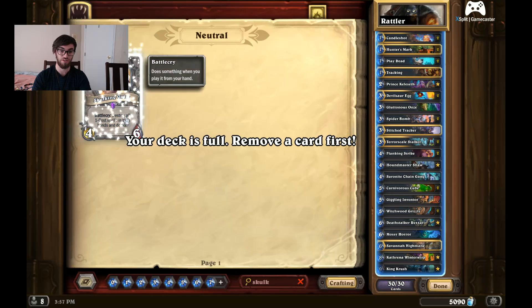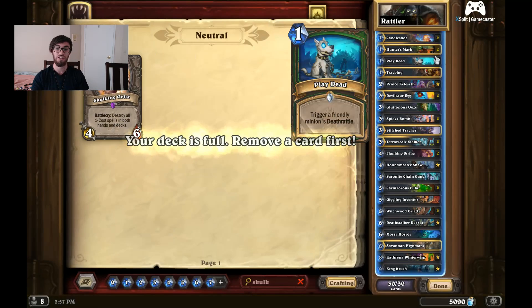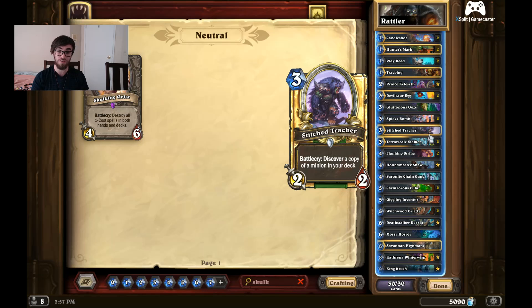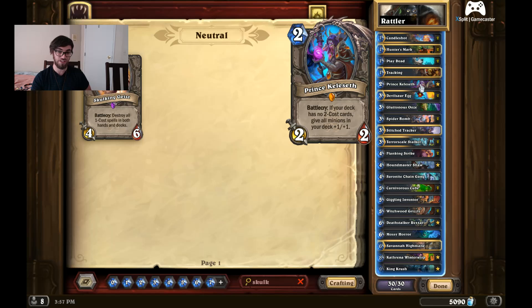Skulking Geist destroys all 1-cost spells in both your hand and deck. So we don't want to lose any of these 1-cost spells. If we end up having to get rid of them, we have Stitched Tracker to pull us back up where we're falling behind. Only 1 Saronite Chain Gang in case we get off Prince Kelseth early enough.